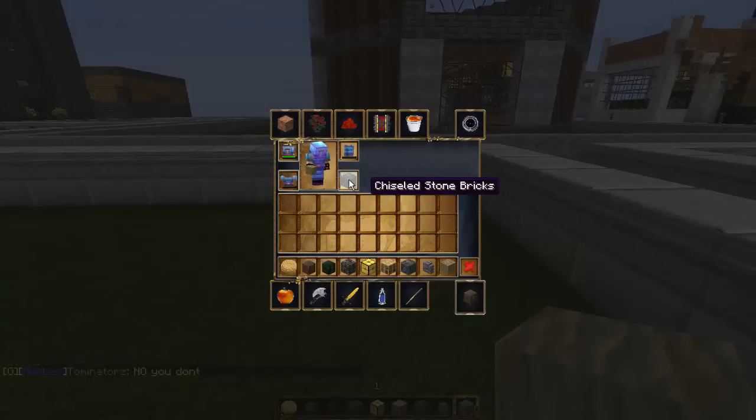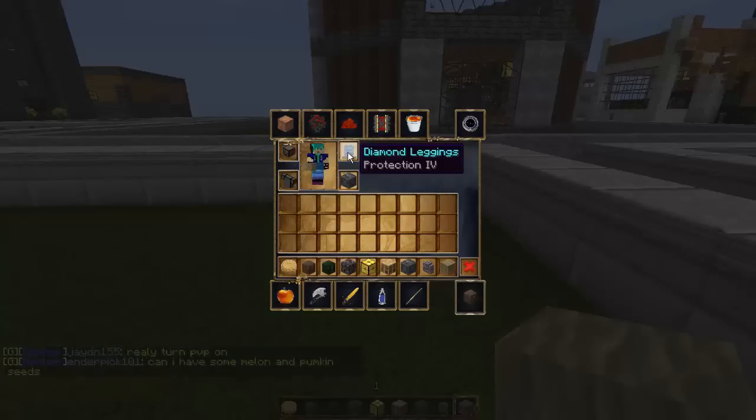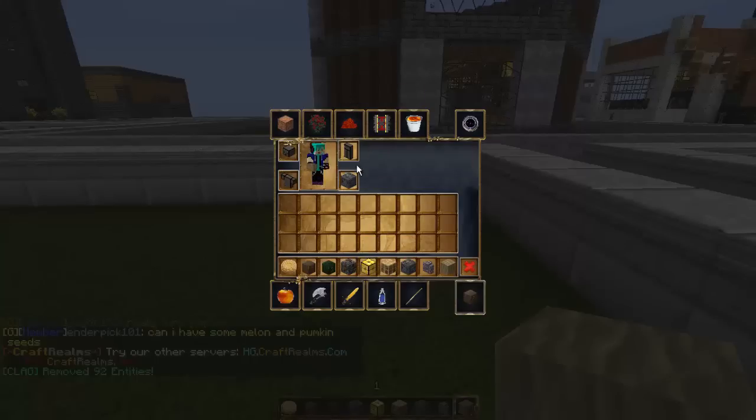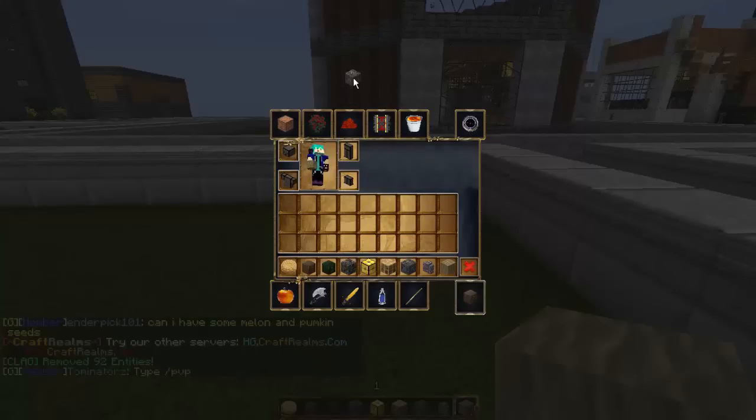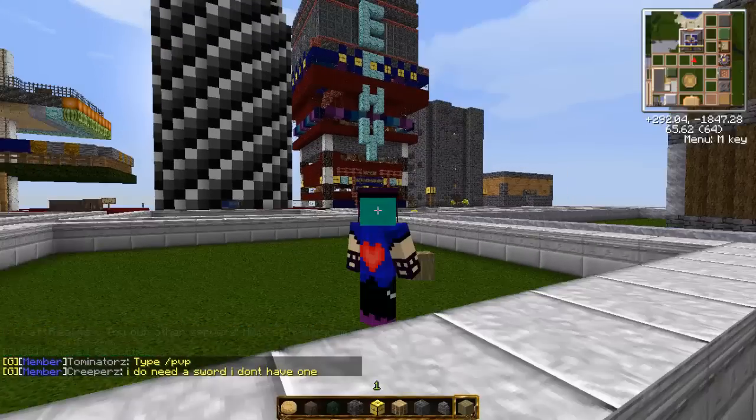For some reason, in my creative inventory, chiseled stone bricks are on my feet. Now, after I log in, to take it off I have to take it off twice. I don't know why. Now I'm not wearing anything.